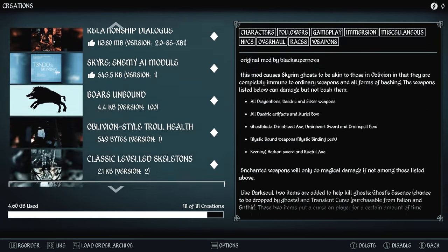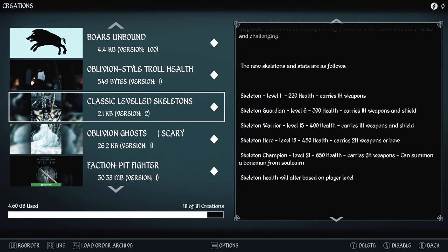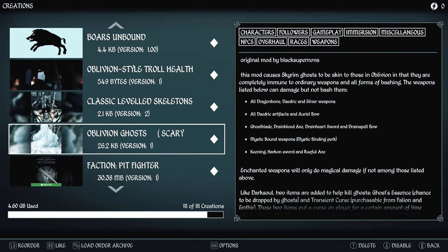Boars Unbound adds boars, because there are boars in Oblivion. We have Oblivion-style troll health regeneration. Classic Leveled Skeletons makes them much more lethal in combat — they level up and have different weapons, kind of like how they level up in Oblivion. Same thing with Oblivion Ghosts, where only certain weapons can hurt ghosts since they're not truly material — check the description for the types of weapons you'll need.